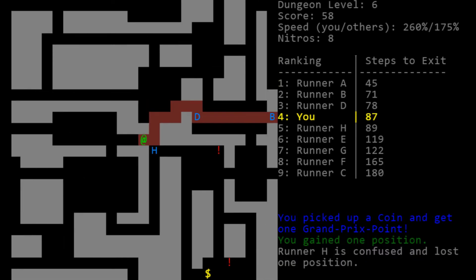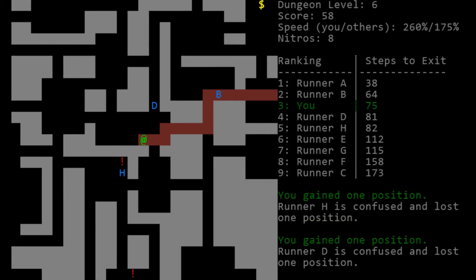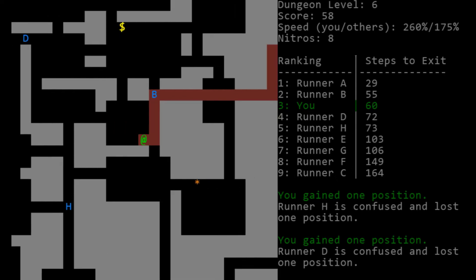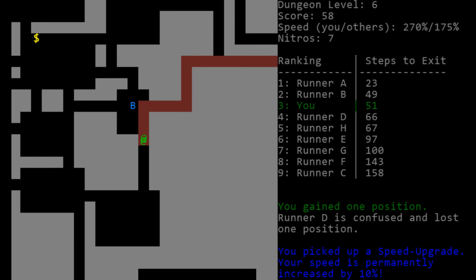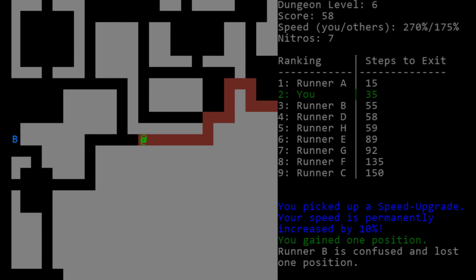Runner H is turning down. I should use a nitro to get ahead of him. I was going to grab this — it would have canceled out, but now I'm stuck behind them. I need to go up. I want to try and get ahead of Runner B, but I also want to grab this speed upgrade. I'm going to find the nitro and see if that gives me the speed I need. That was close — I also derailed them. Look how far ahead Runner A is.